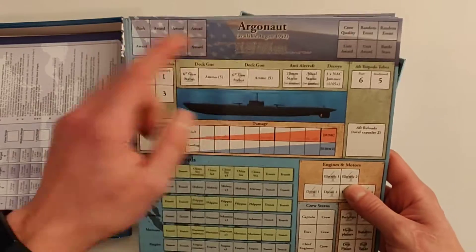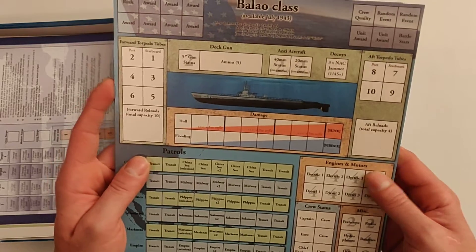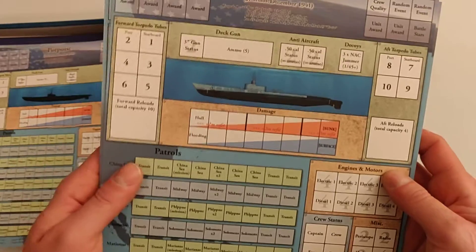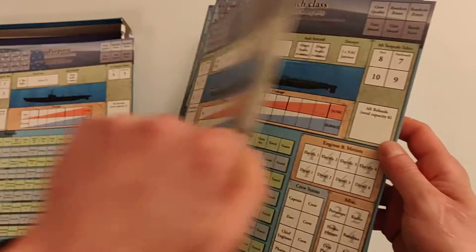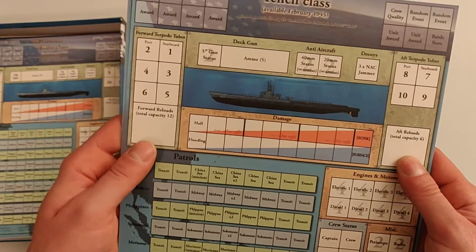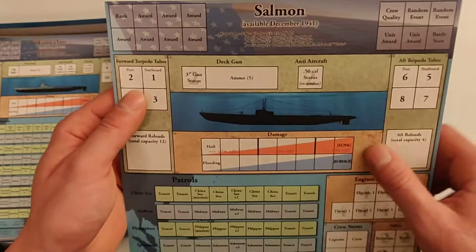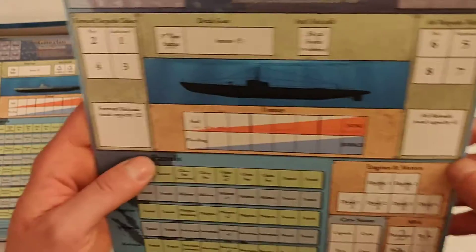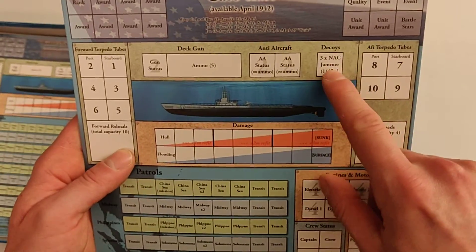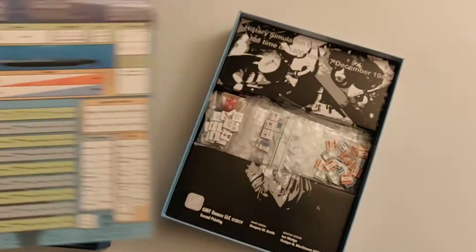Then we have the different submarine class cards. We have the Argonaut starting August 1942, the Balao class available from July 1943, the Narwhal and Porpoise from December 1941, the Gar class from December 1941, the Gato class available April 1942, the Tench class as late as February 1945, the Tambor class, and the Salmon from December 1941. On the later models you can see new stuff like decoys, radar, and other features we did not see in The Hunters — looking forward to that.